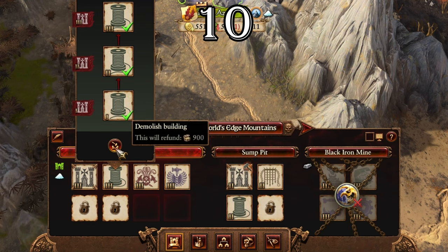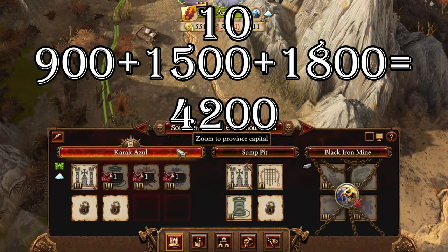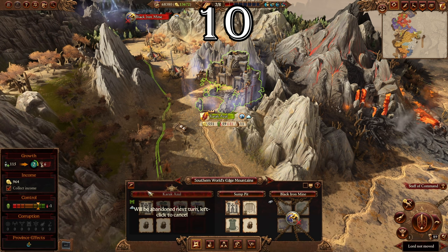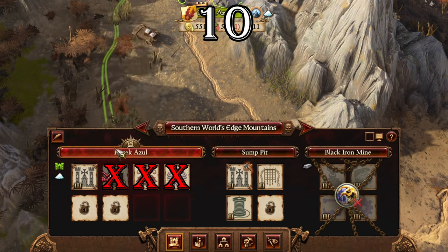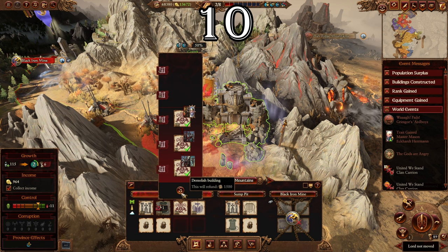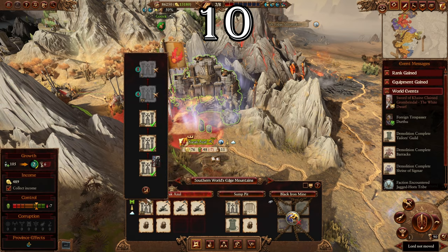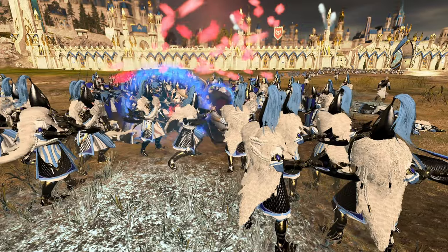If you need some extra cash, you can always demolish buildings you don't need as they will refund you some money. You can also abandon cities for a refund, but never demolish buildings on the same turn you're abandoning a settlement — it won't refund you the demolition money, only the abandonment money. For maximum profit, always demolish the buildings first, and once all buildings are demolished, then abandon the city.